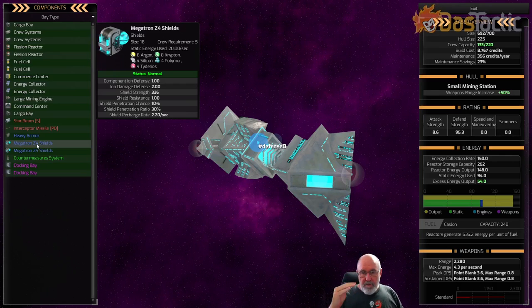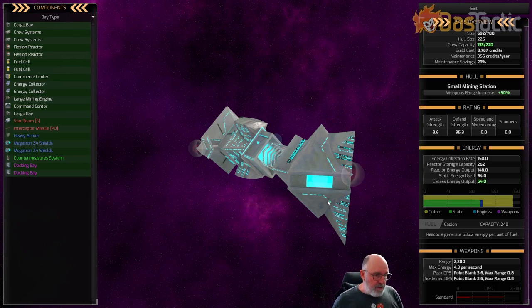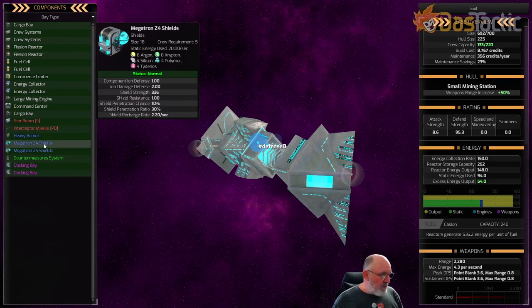The Xenox are very difficult to dislodge unless you have a way to bypass the shields - hence the use of rail guns, because there's still a percentage that gets past all shields no matter how good they are. In the previous example, we had barely reduced the shields before completely destroying all the armor. The Megatron shields also have a lower shield penetration chance and lower damage ratio.